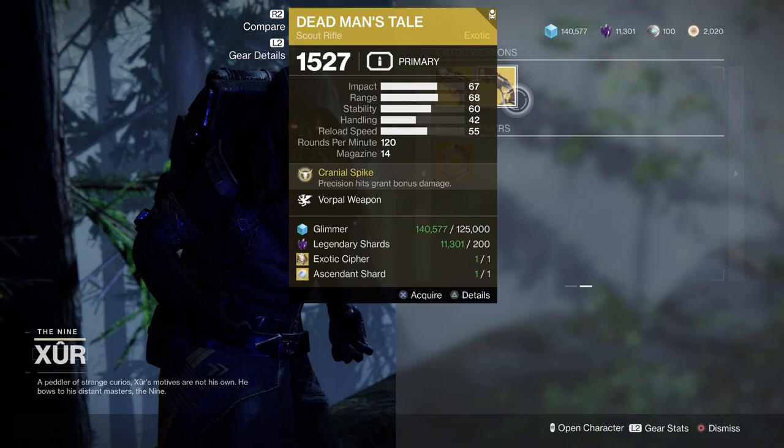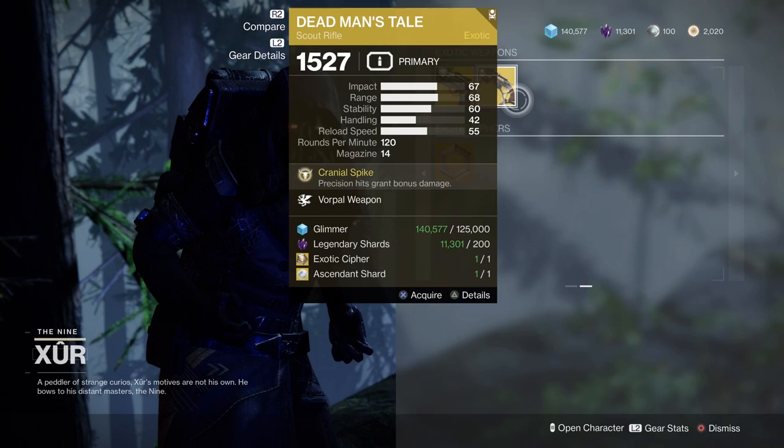It is a bit pricey, but so is buying any of the other exotics from the kiosk. It's going to cost you 125,000 glimmer, 200 legendary shards, an exotic cipher, and an ascendant shard. And these rolls will change from week to week.